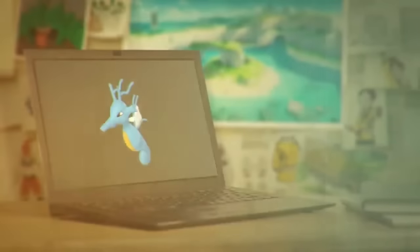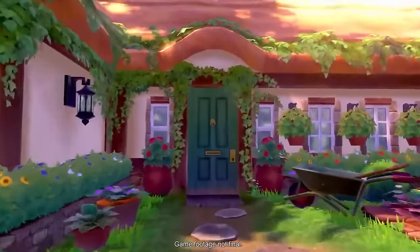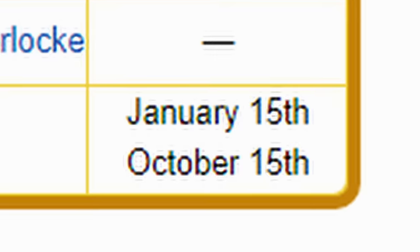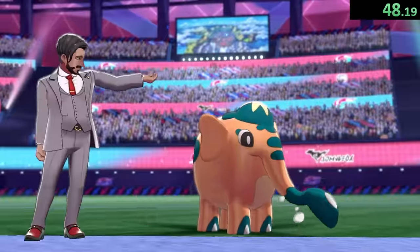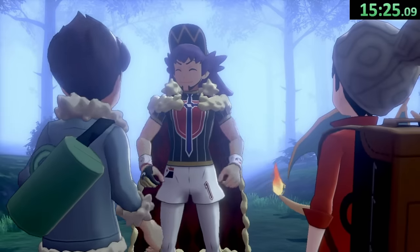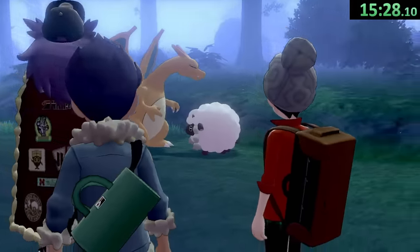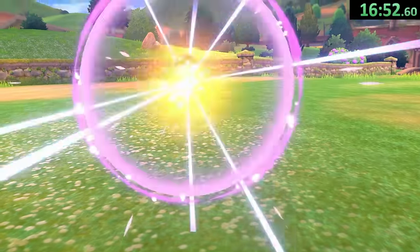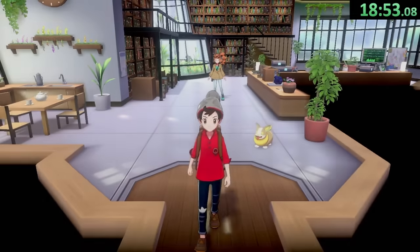There are actually quite a few options at the Isle of Armor as well, but first we need to get through the intro material, which starts by setting your date to an appropriately spooky October 15th — or January 15th, I suppose. From here, the intro goes as expected: meeting with friends and family and getting our starter, who is appropriately fearful of our journey, Sobble. After finishing up in the Slumbering Weald, we make sure to catch a Wooloo on our way into Wedgehurst, as catching something now lets us bypass the later catching tutorial.